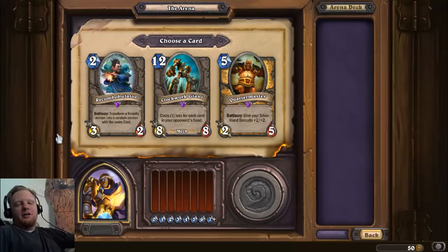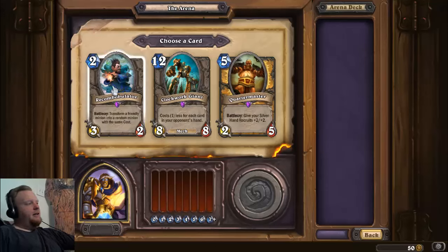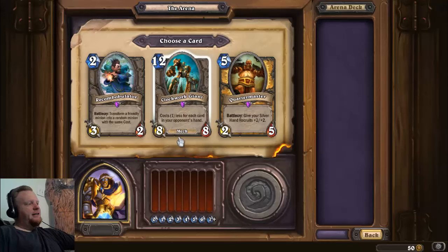The first step is knowing what to draft and why. In Arena, it's all about board control. Stats in most cases are more important than abilities — it's stats per cost, because you want to be the biggest thing every turn. You want to play the most efficient thing every turn if possible. While Recombobulator's ability is interesting, he's a 3/2 for two mana and there are lots of those. Clockwork Giant I would not recommend ever drafting in Arena.